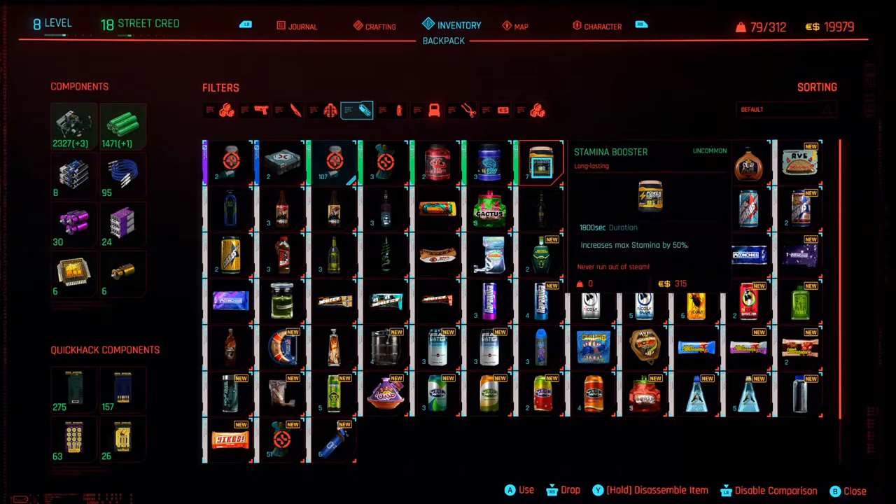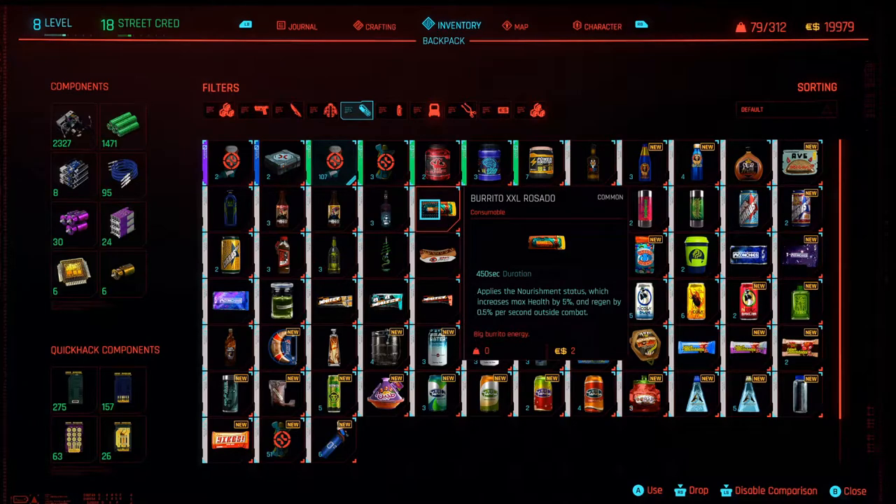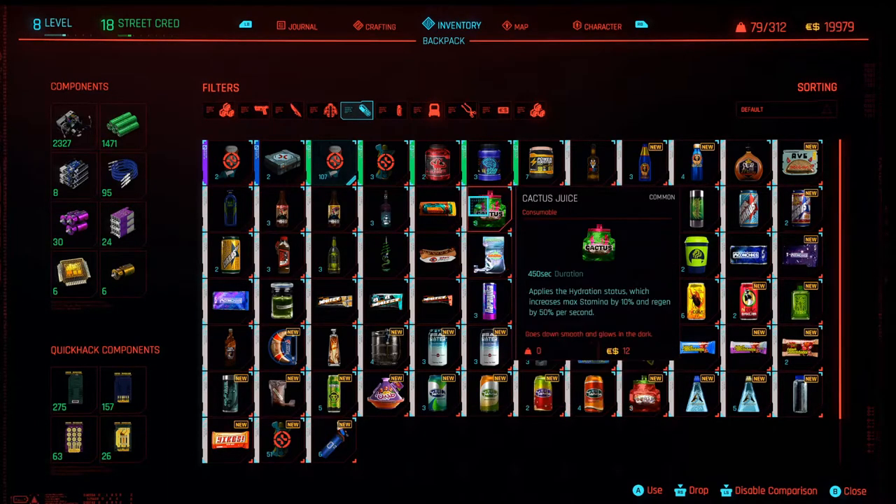There's also food — if we look at this burrito here, it increases our max health by 5% and regen by 0.5% outside of combat. There are also drinks which apply hydration, increasing max stamina by 10% and regen by 50%. These things are going to really help you out, especially if you play at the higher difficulty levels, but even at the lower difficulty levels they're there to help you. I think they're really underused, so get in and use them.